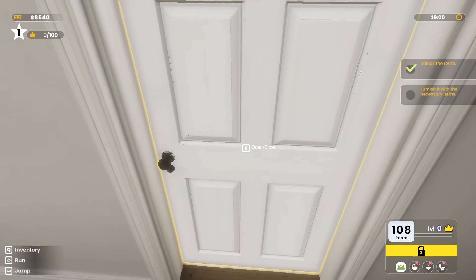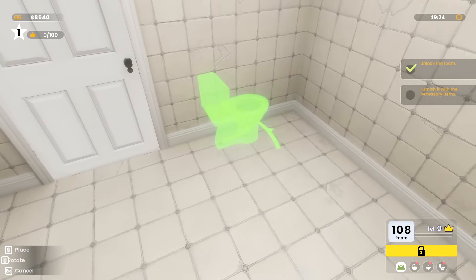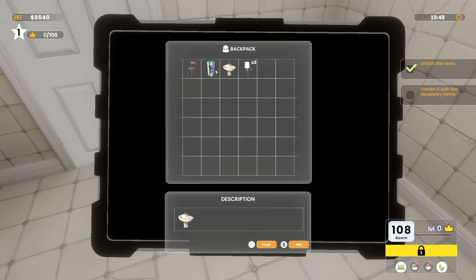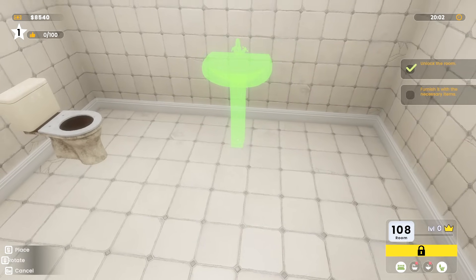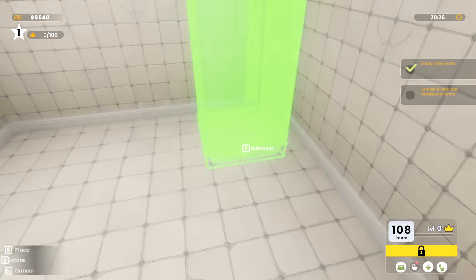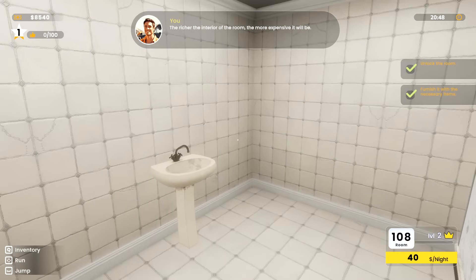You can't hold and open the door at the same time — that's fine, we'll place this down here. The game is running pretty smooth. There's a sink here — always need to wash your hands. I need some lights in here too. We'll put a shower here for now, and a bath on the other side. I think the richer the interior of the room, the more expensive it will be.